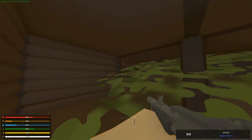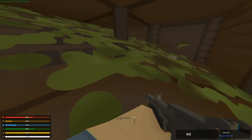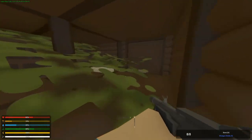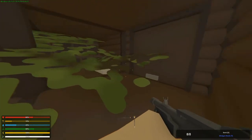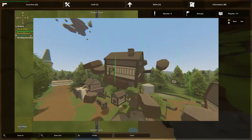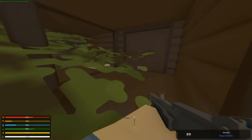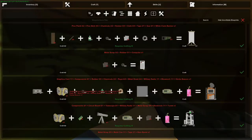Hey guys, Trant Games here, and today we are going to attempt to go to the sky island. Before I started the series, I watched a video of two other players playing this map, and what they did to get to the sky island was went into that floating house in the town area and sacrificed a horde beacon. So I've been a little busy off-camera gaining a couple of components.